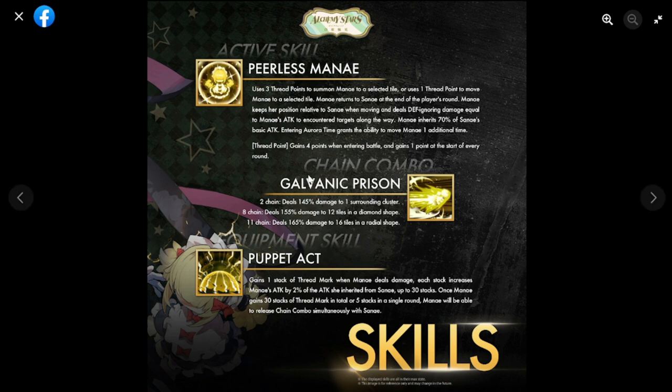Entering Aurora Time grants the ability to move Mana an additional time. It's a really unique mechanic, though I'm not sure it will work well yet. For thread points: gains four points when entering battle and gains one point at the start of every round. The mechanic is cute but a bit weird — it's a unique kit, we'll see how it plays out.